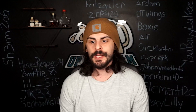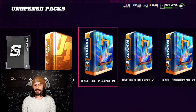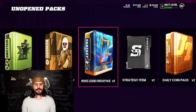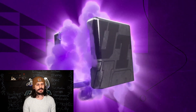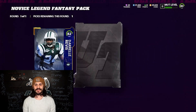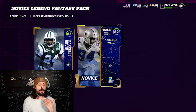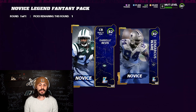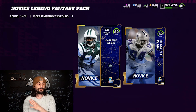You also get packs from completing those solos. I got four novice legend fantasy packs - let's open them and see what we get. I'm probably not going to pick my players just yet until I decide what I want to do. In the first one - the animation looks great - it's Darrelle Revis or DeMarcus Ware, so I can pick whichever one. They're non-auctionable but they're free cards for your no money spent squad.